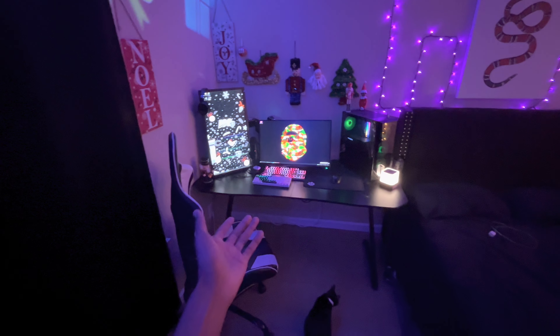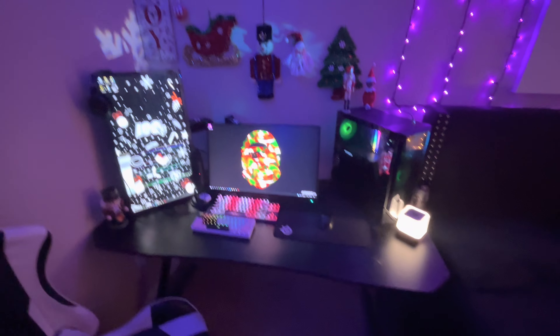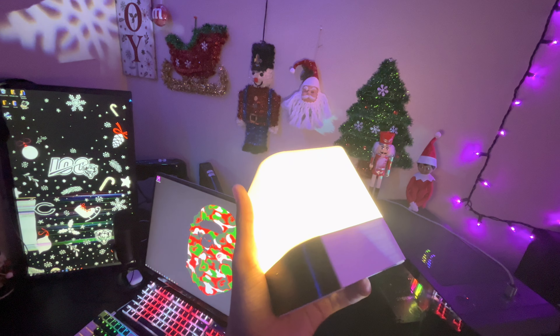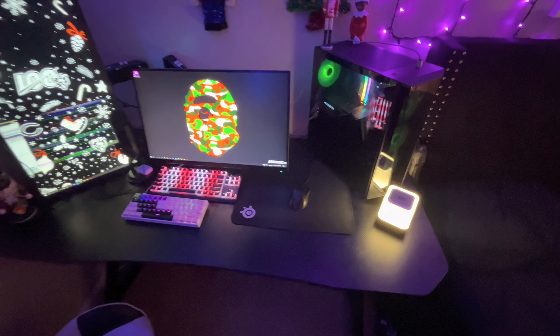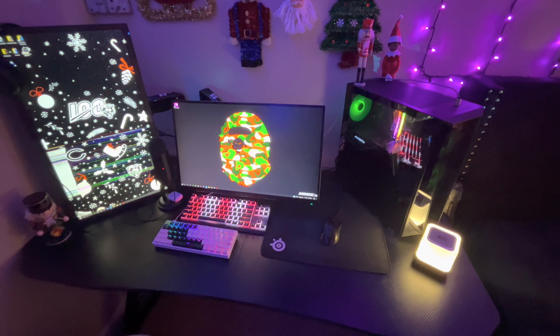Now it's time for the main attraction — my setup. Real quick, my cat got in the way of the shot but anyway, moving on. The first thing I want to go over for the setup is this little light called the Gel Step. I got this like last year — it's really nice, looks like a little Minecraft hollow block or something. It really lights up the setup and gives it more definition.